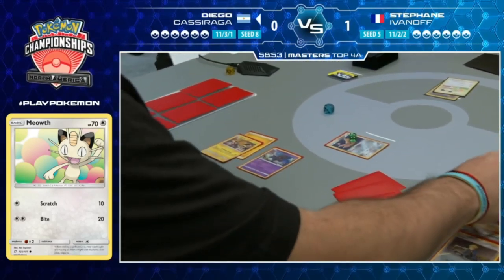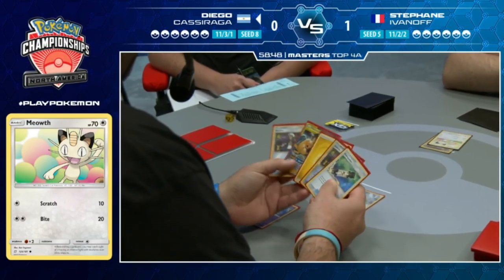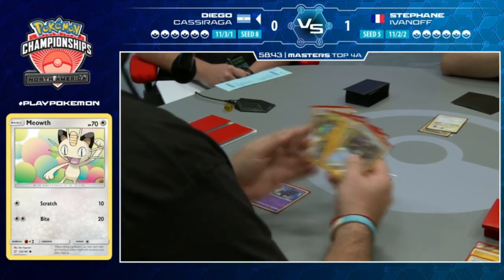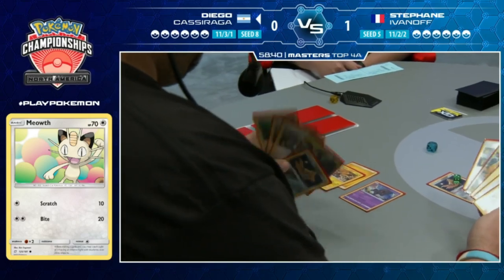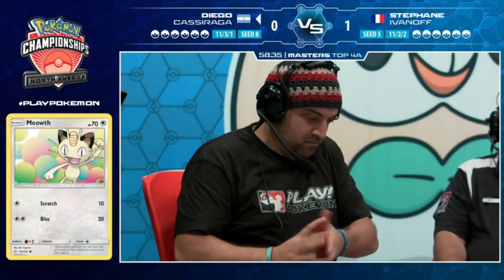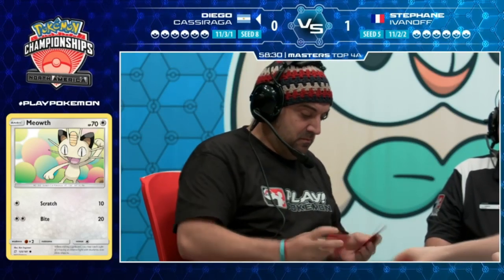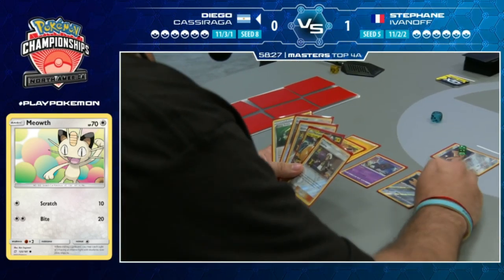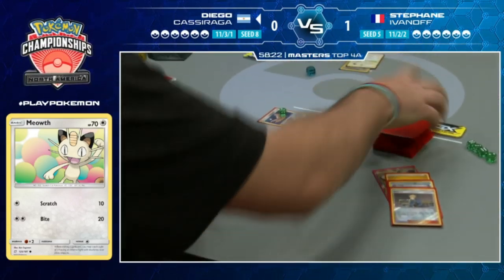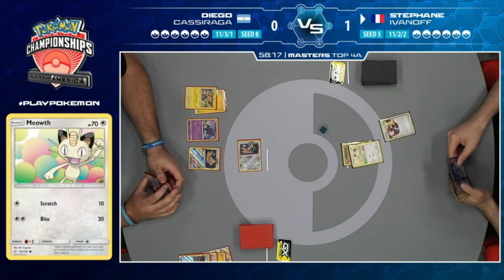Diego just has to pass - Guzma requires your opponent to have a bench Pokemon to switch. Just a random lightning strike outside - welcome to Memphis! Another Jirachi comes down and we see a pass from Diego.